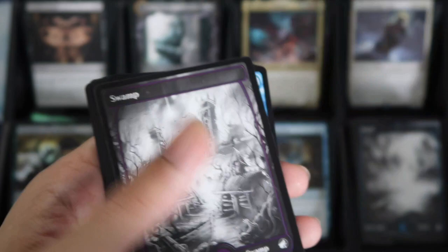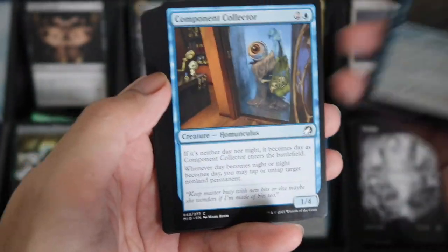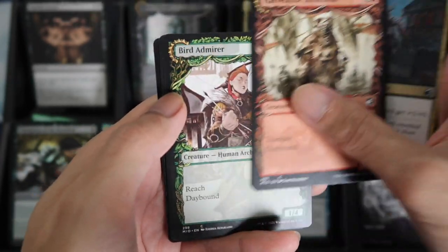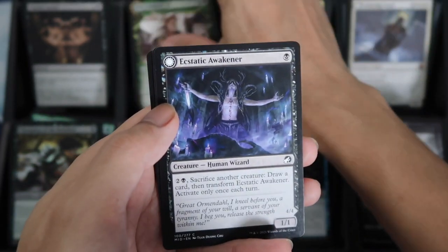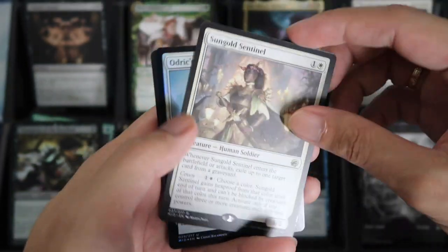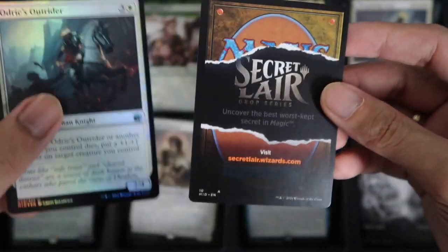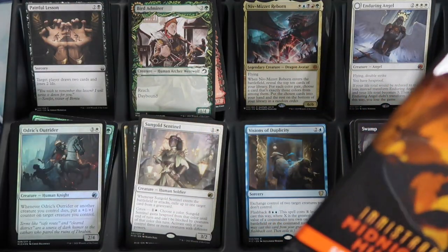Ludovic Necrogenius. We have the Swamp. Organ Hoarder. We have Ghoulish Procession. And then Harvest Tide Infiltrator Showcase, Bird Admirer. And the Rare Sun Gold Sentinel. The Foil is Aldrich's Outrider. Five packs left.